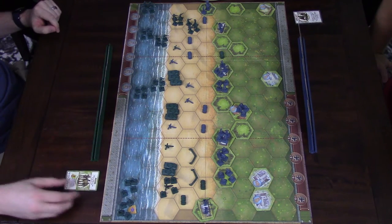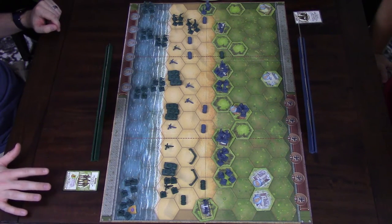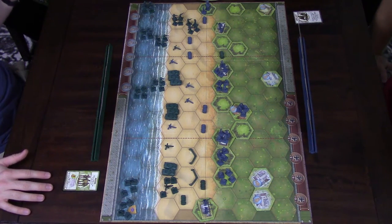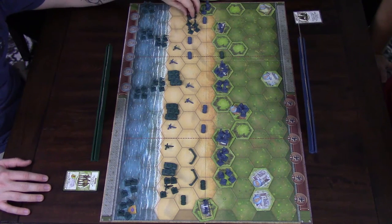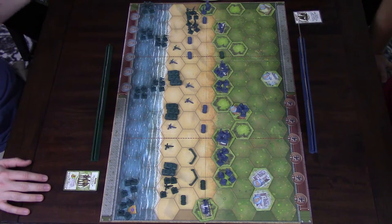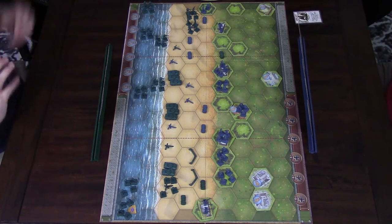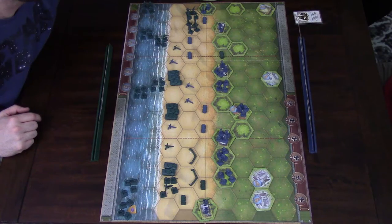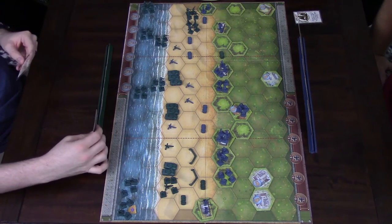I'm going to play Recon One Left Flank, so when drawing a new order card, I'll draw two and keep the one I want. I'm going to order this unit — they step one forward and attack the remaining guys in here. Since you're on a hill it's negative one, so they'll get two dice. I got one infantry, slowly whittling them down. I discard this and draw two command cards.